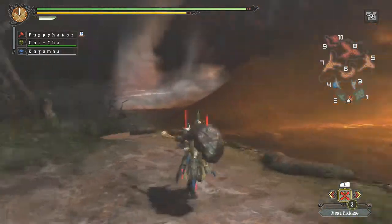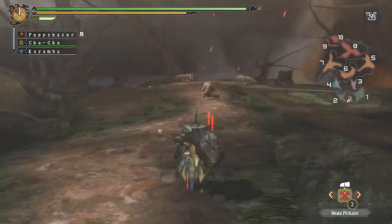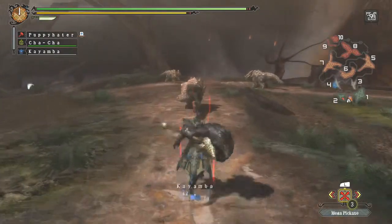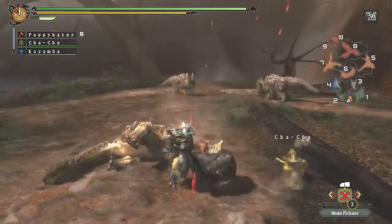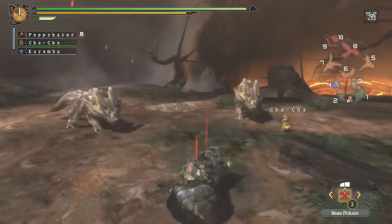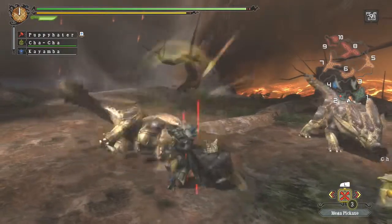I am currently using the Gigas Hammer, which is made from Ergan parts. This has the potential to be the highest damage raw weapon in the game. Its sharpness is green usually, so I'm not sure what to say about that.